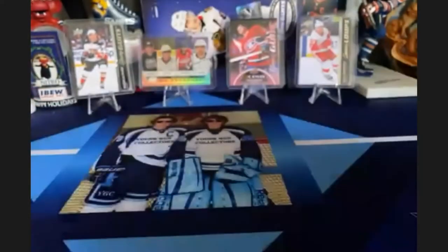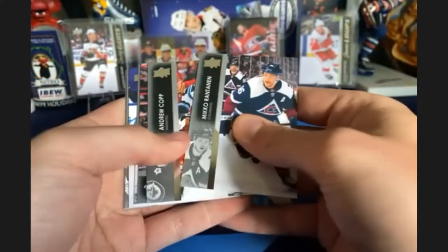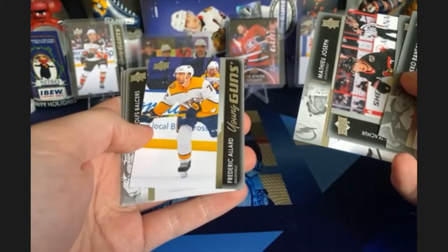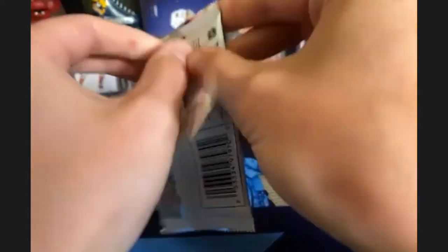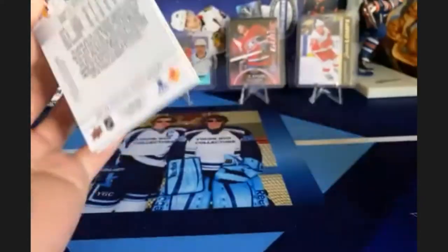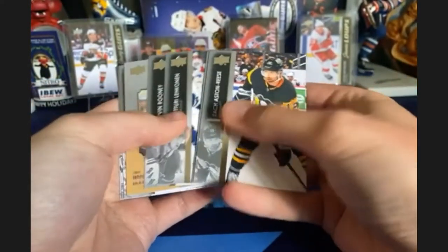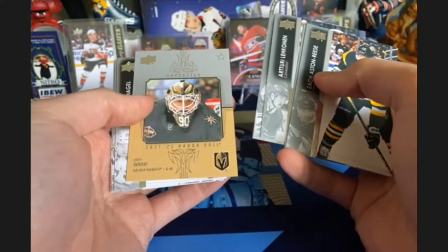Final six packs, two young guns still to go. We're gonna get one here — it's Frederick Allard, again, another duplicate. One more young gun to go Schmidt. You're going to get an honor roll here — Robin Lehner of the Vegas Golden Knights. Love the intensity, love the focus.